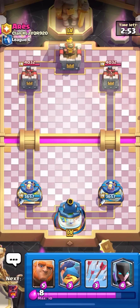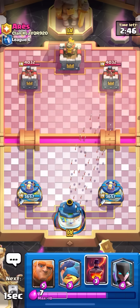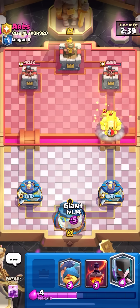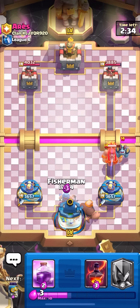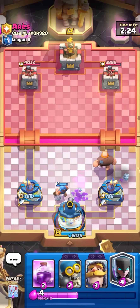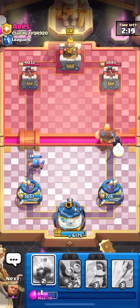Deck number three — you guys predicted it: Giant Night Witch. People run evo wizard in this, but I don't have a max so I'm running evo bomber, which was also popular at the end of last season. Some random deck suddenly became meta in the last four hours and I hate the last-minute meta shift — you have no time to prepare or practice, you just go with the flow. There was a lot of evo bomber, and it made me realize evo bomber is still really annoying.